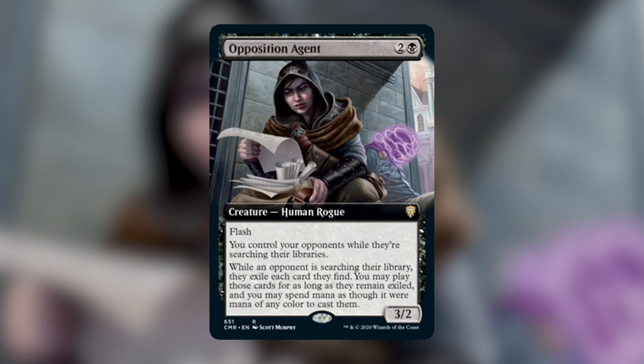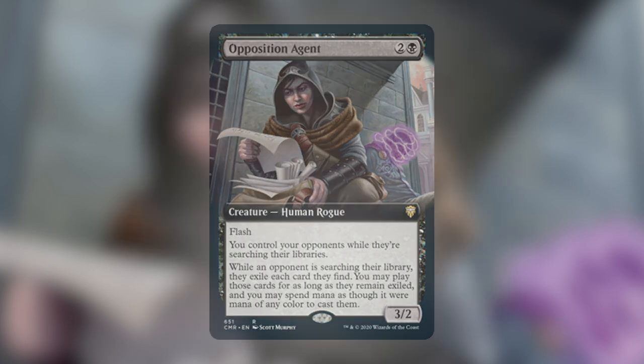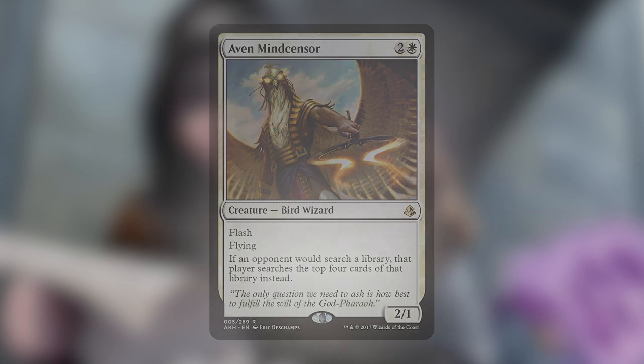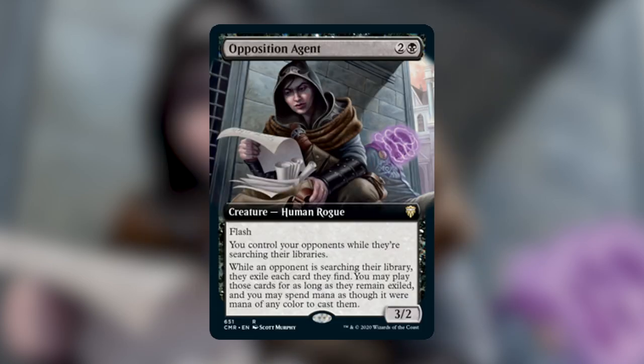The only way it wouldn't be an auto-include in your meta is if your meta has banned any card with the words 'search your library' on it. Ramp spells, fetch lands, and every kind of tutor are completely shut down with Opposition Agent — whoever is playing the agent gets to reap the benefit of your hard work rather than you. Previously, the card that defined shutting down tutors for comparison is Aven Mindcensor, which is white and naturally doesn't go into every single deck. But every competitive deck that plays white does play Aven Mindcensor, and Opposition Agent is strictly better than that.